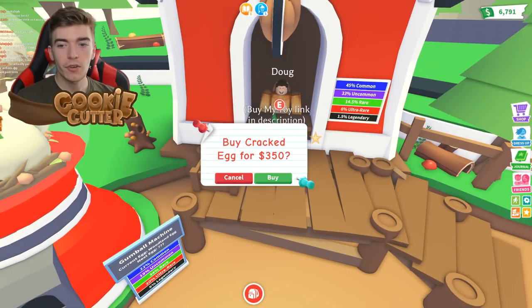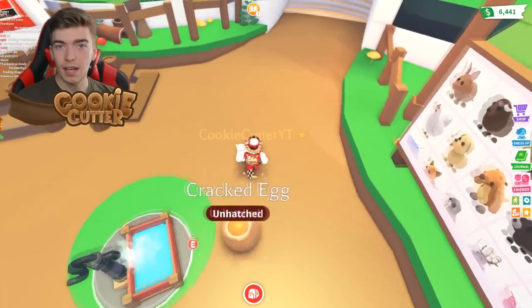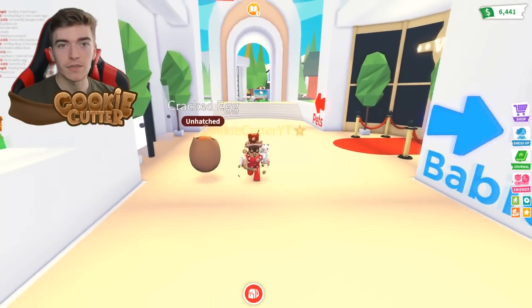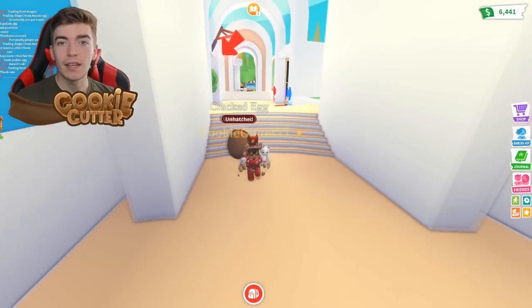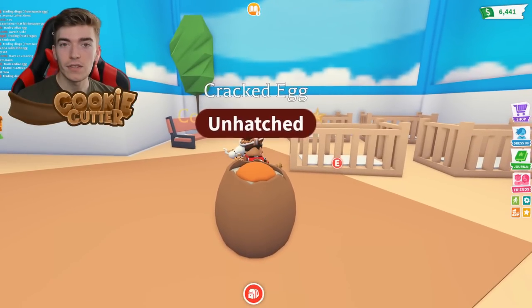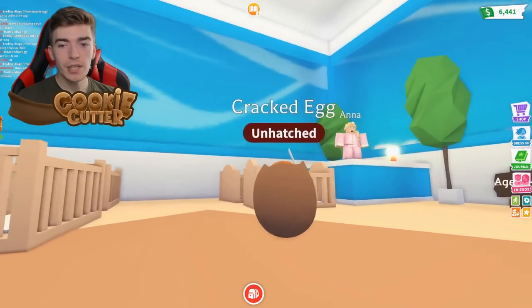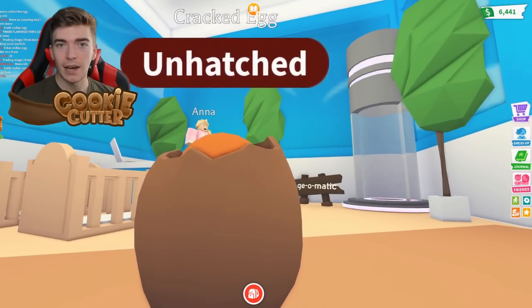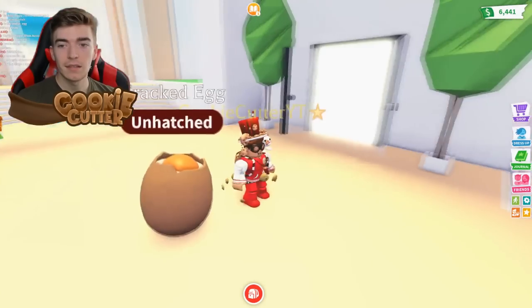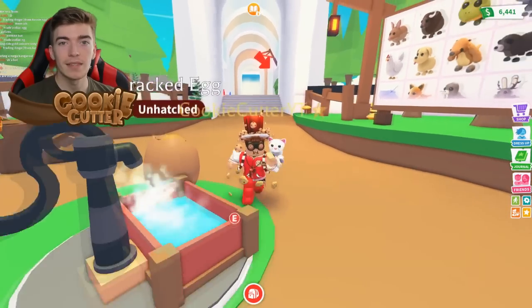Next, I recommend purchasing the cracked eggs before the update comes out and doing at least a few tasks on them. If you're the first person to hatch one of these brand new pets out of the egg, it's going to have a very high demand. If you're the first player to hatch a legendary from this new cracked egg, you're going to get some pretty good trade offers. I like to do a few tasks on each egg before the update comes out, so you only need one more task to hatch — allowing you to hatch these things as fast as possible and get really good trades for the new pets.